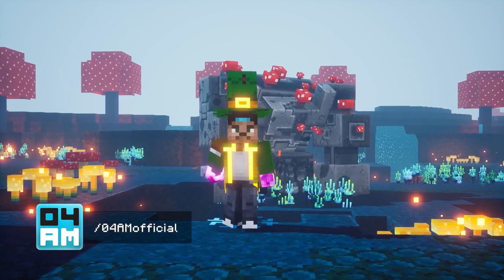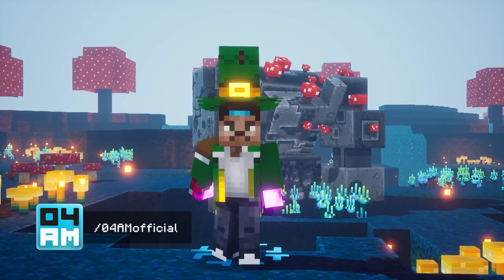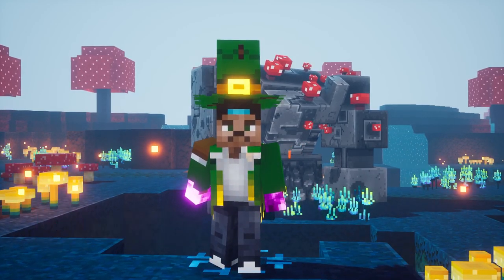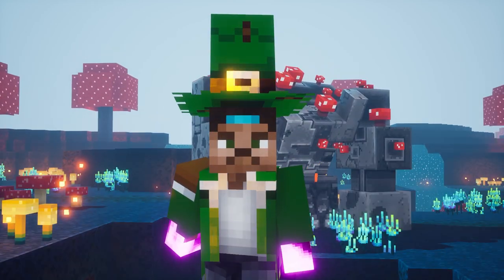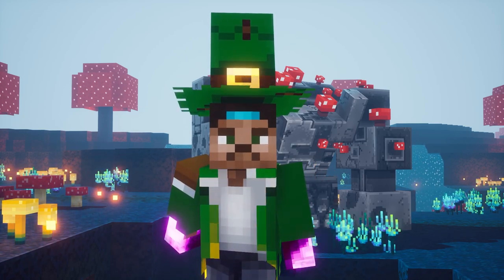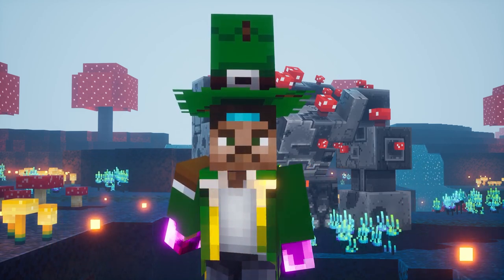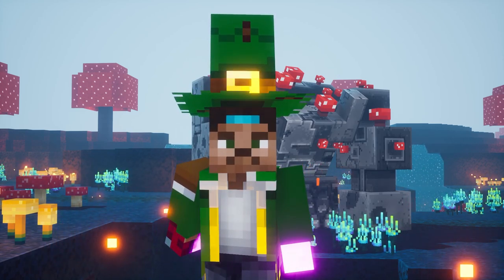Yo what's up guys, this is For Yamiga back with a new Minecraft Dungeons video. Today I have a very crazy glitch to share with you. Seriously, this one is so overpowered you're probably gonna fix it very quickly — it allows you to one-hit kill any boss in the game on the highest apocalypse difficulty in just a millisecond.